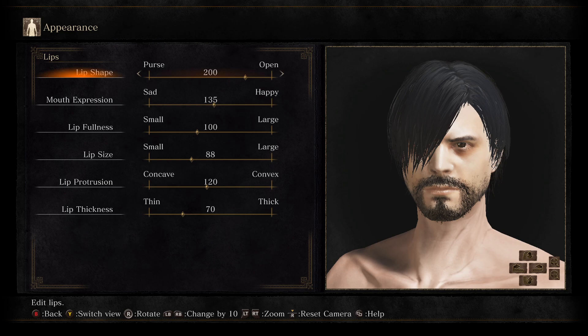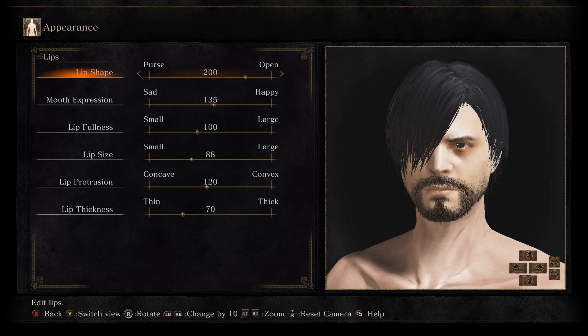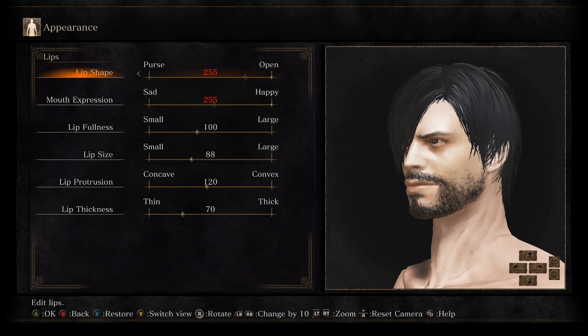One thing my viewers always say is: why do your characters always look so angry or sad? I don't care if you're making your perfect waifu or husbando, but if you make it so they look like they're taking a selfie with a big smile, congratulations — you've made a psychopath, because they are now going through this world mass murdering everyone they come across in the most brutal ways possible with a giant smile on their face. That is why I try to make it so my characters never smile, or at the very least have a neutral expression.